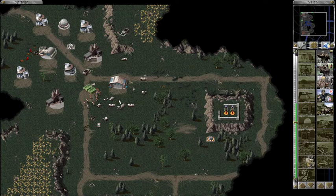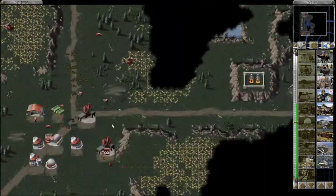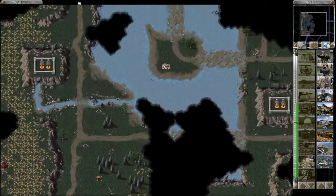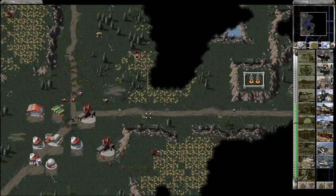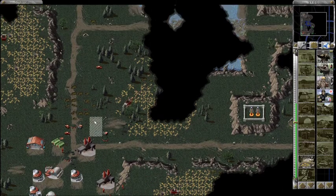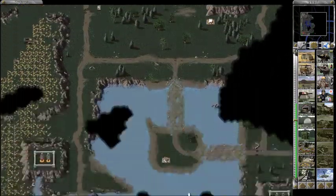I will say that the AI ally is building a more sensible assortment of units here — not spamming APCs all over the place, so that's a nice improvement. I don't expect them to be particularly effective still, but at least aesthetically they're acting a little more intelligently, and they look like Nod, which I like. Hint at future things to come.